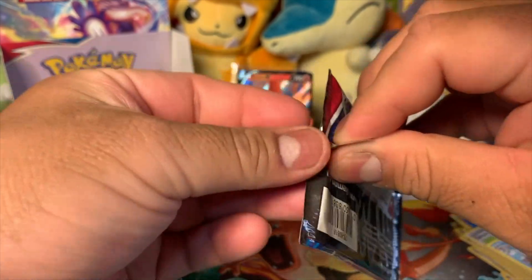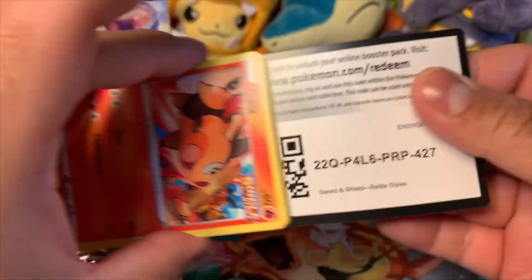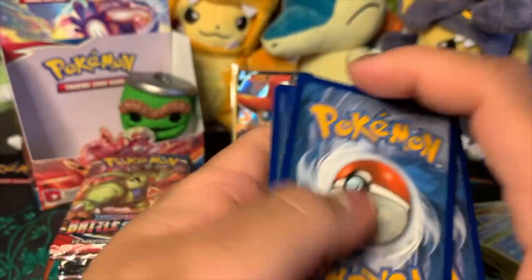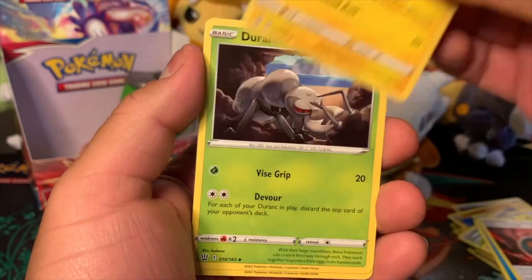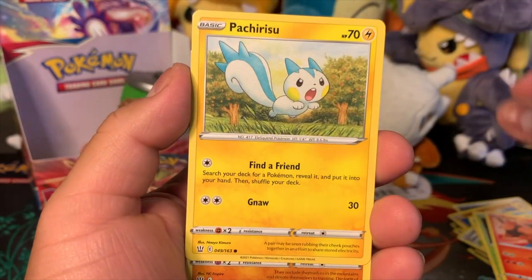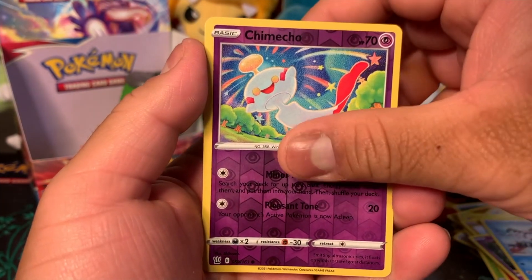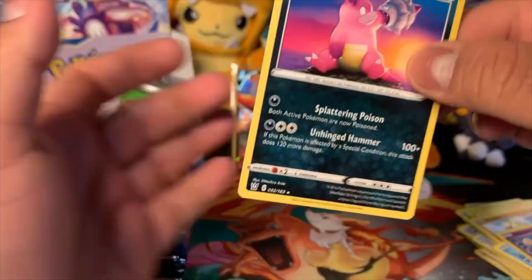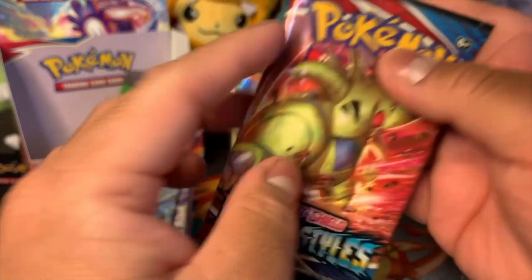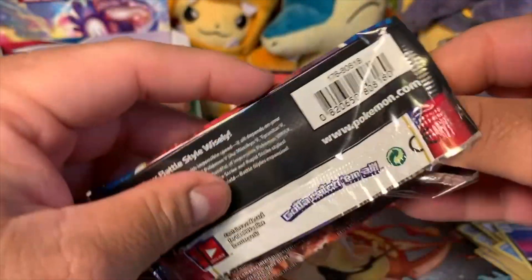I probably spoke too soon and jinxed myself, but oh well — it's fine, we're still opening Pokémon. I still want to get that Empoleon hollow rare. We got Water Energy, Single Strike Energy, Gallade, Durant, Tepig, Impidimp, Patcher, Eiscue, Boltund, Galarian Mr. Mime, Kricketune reverse hollow, and Galarian Slowbro. I don't think I got this one yet — I like it because it's a Slowbro.